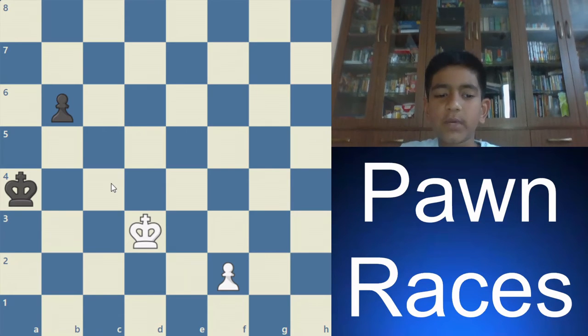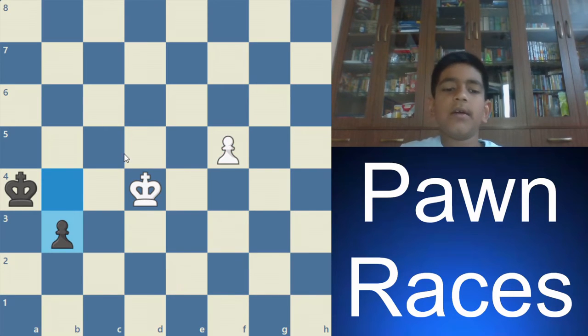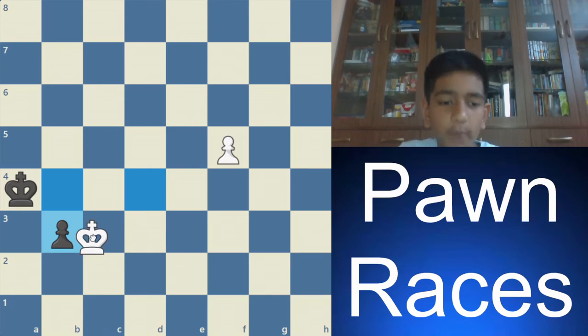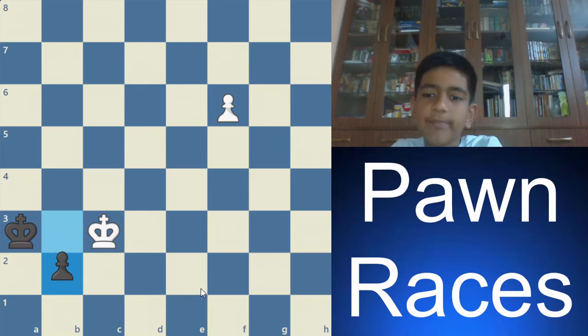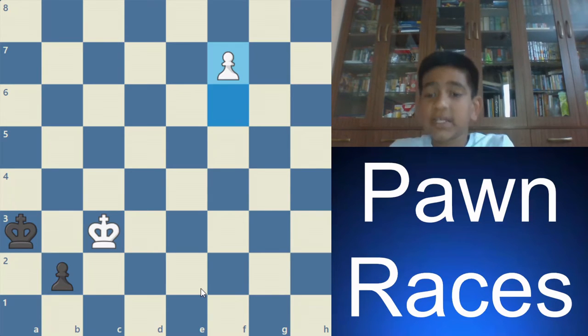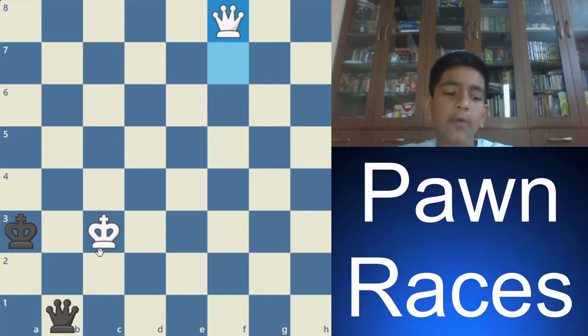White to move, the way to win is king b4, b5, f4, b4, f5, b3. Now white has to force black onto a square where he can be checked. White plays king c3, and after king a3, f6, b2. Now you can just push f7 because even though black queens first, white queens with a check. Now black will either lose the queen or get checkmated.